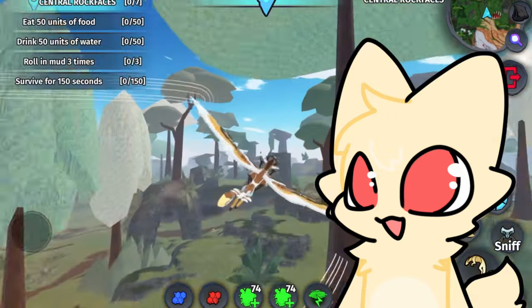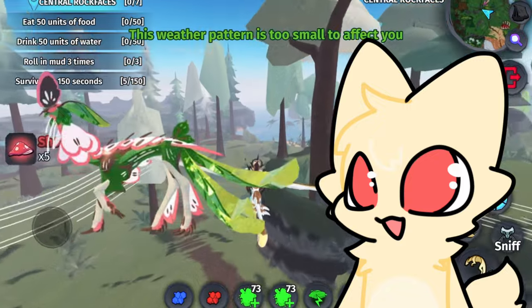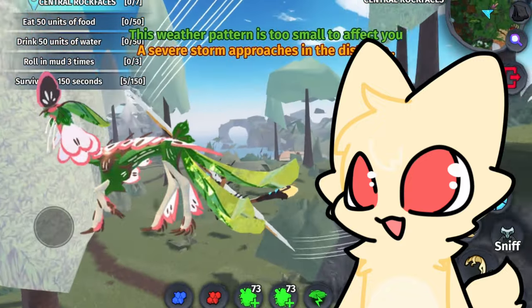The fastest growing Tier 3 Photovore creature is the Aholai, as it takes about 23 minutes to reach its Elder stage.